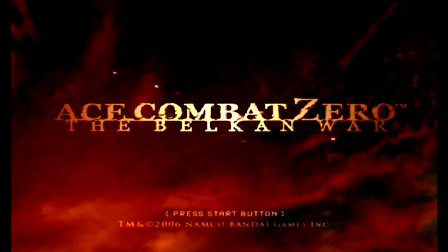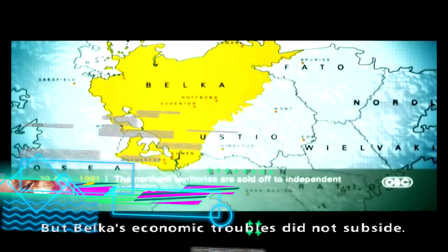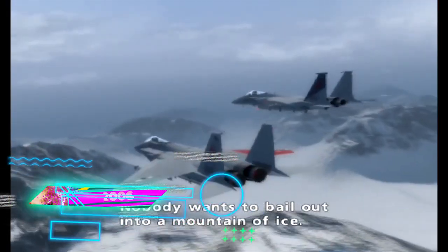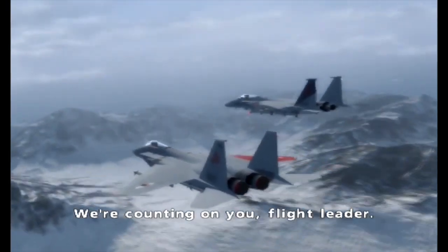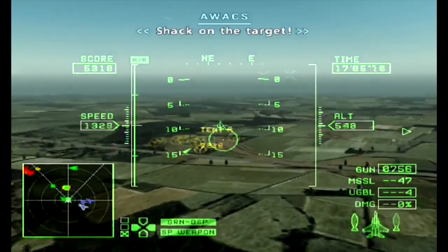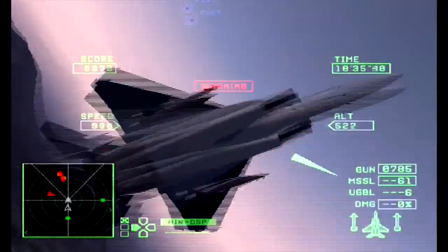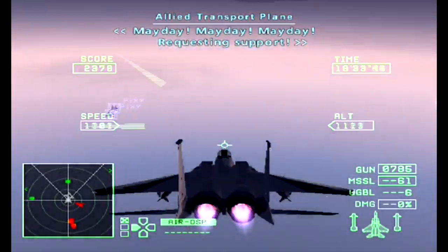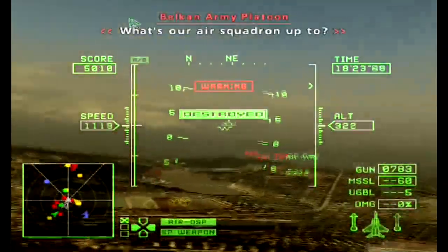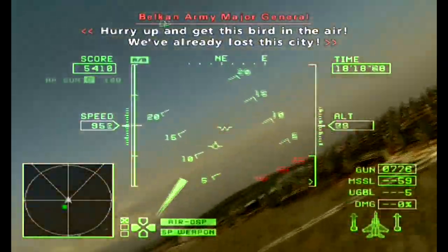The last Ace Combat on PS2 was Ace Combat Zero: The Belkan War in 2006, taking players back to the genesis of the Belkan conflict in the mid-90s, including classic fighters like the F-15. It was a great game with the best PS2 graphics the series had offered and fine gameplay combining the best of the previous two entries. However, some critics pointed out a lack of progress, and Namco took this seriously — five years would pass before another home console Ace Combat.